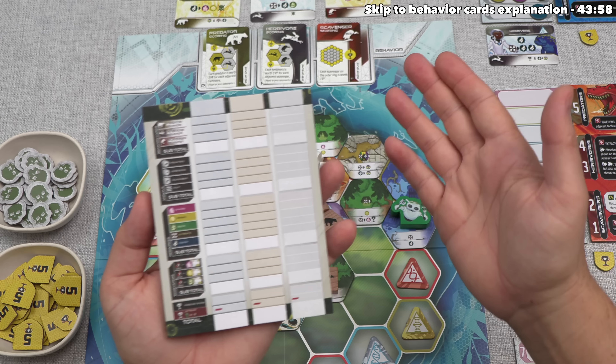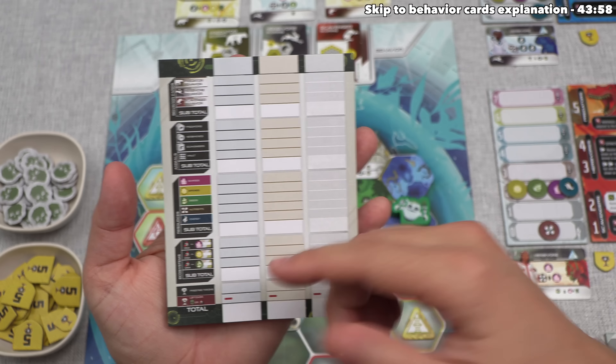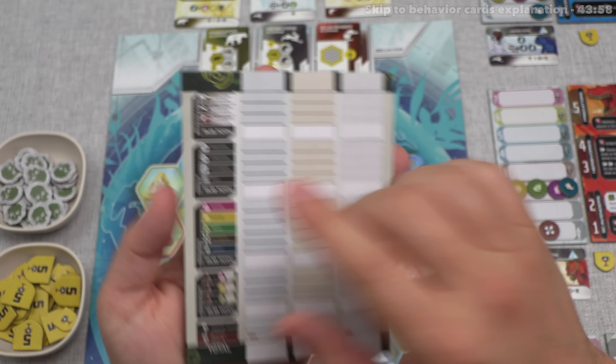The game comes with a score pad we can use to easily track all of the things we either gain positive or negative points for at the end of the game.